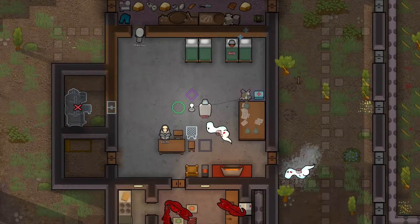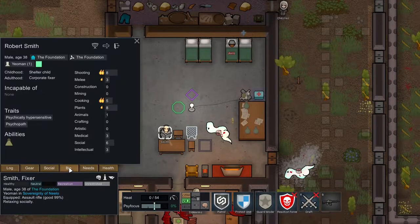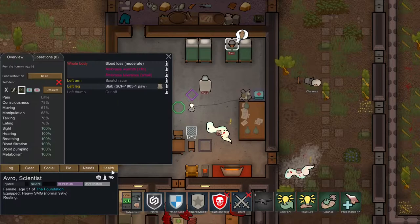Welcome back to RimWorld, the SCP Adventures. We're picking up where we left off. After the Empire turned up to give Smith his first royal title and Psypower, they brought along some unwelcome guests in the form of some fiberglass dinosaurs that ran amok. If you haven't seen that, check it out. Unfortunately, Avro took the brunt of it and lost her thumb, which sucks because she's our doctor.